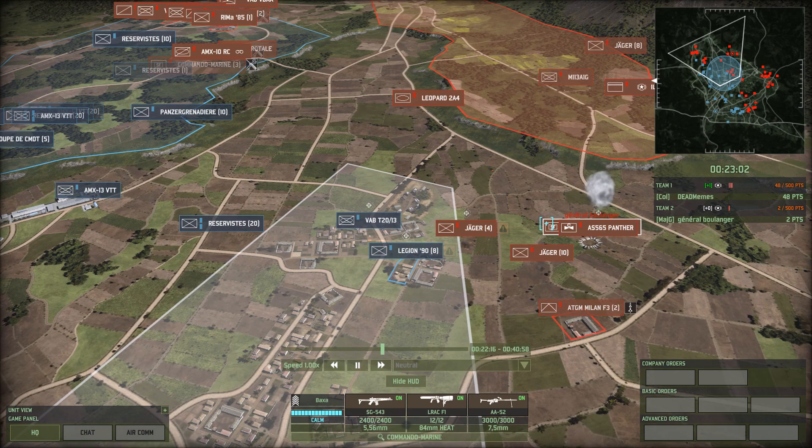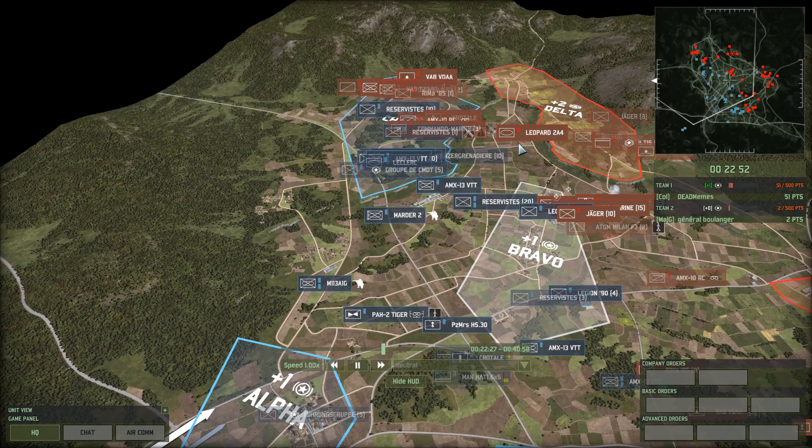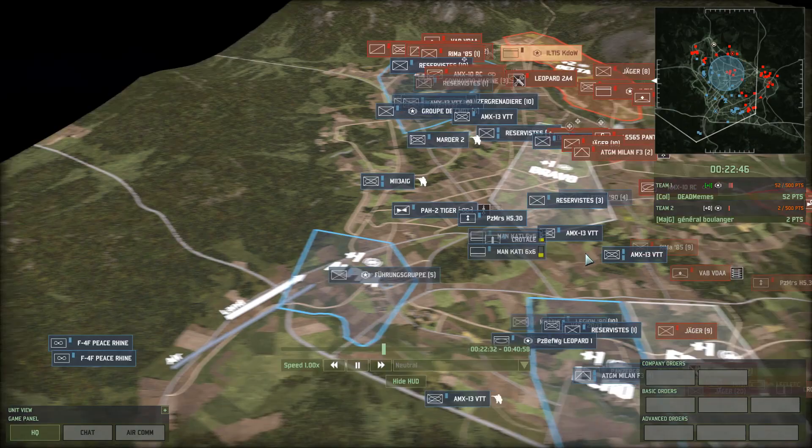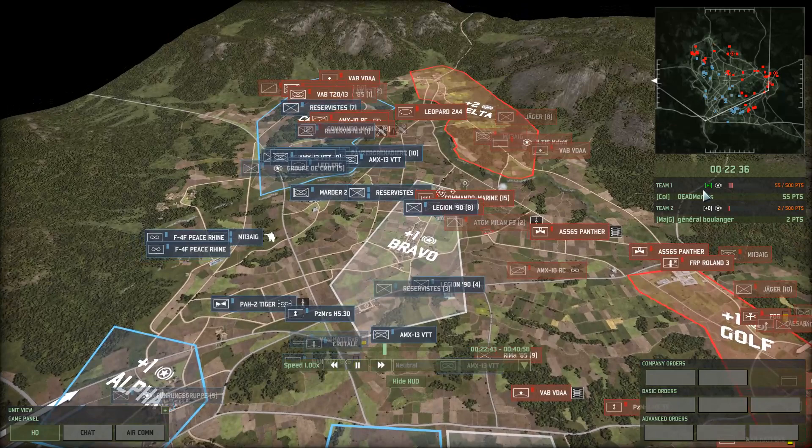Commando Marine on the ground. There goes the VAB — and two peace runs. That Leopard 2A4 better be careful, otherwise it's going to eat an AGM 65D up the tailpipe. Coming out from Belanger — looks like he's going to try and counter-cap Charlie. That will give him plus one. Right now Smalls is taking a plus one, 55 to two.